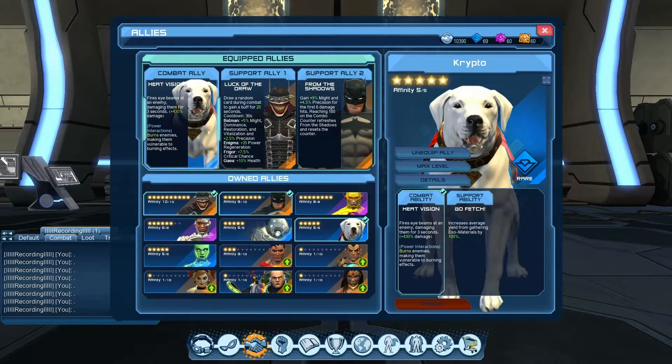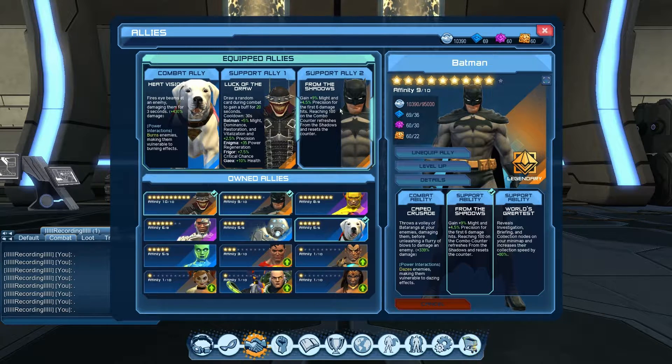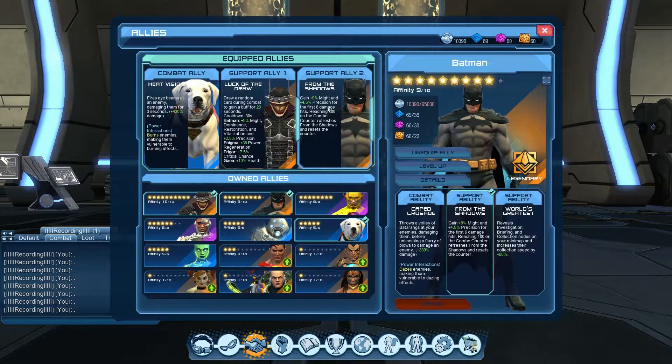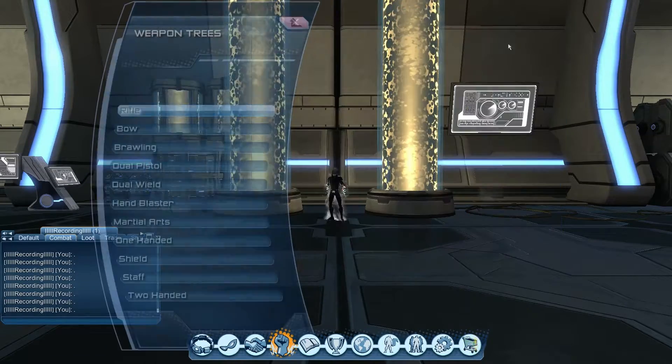For allies in single target: first combat ally is Crypto — very strong single target damage, highly recommended. Second is Batman Who Laughs, same as before. For the third ally, Batman gives 9% might and 4.5% precision for the first six damage hits, resetting every 100 combo. Alternatively, the latest ally Shazam is also excellent. Everything in skill point allocation remains the same as the AoE loadout.